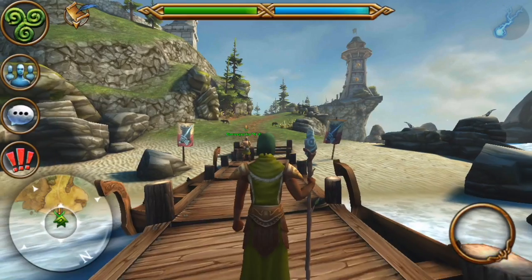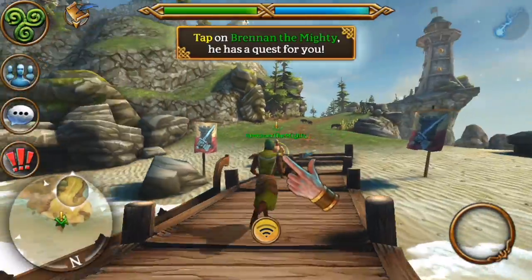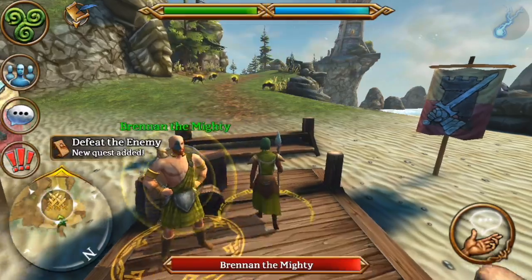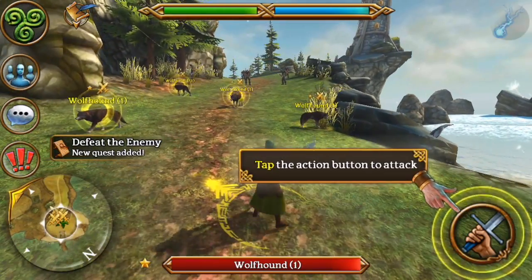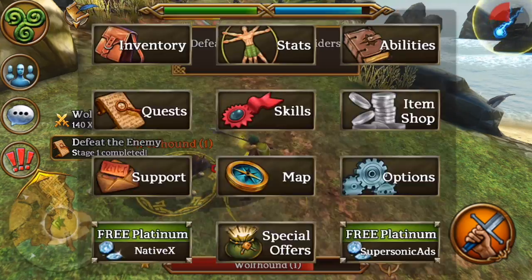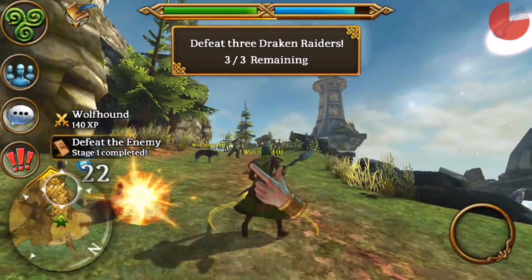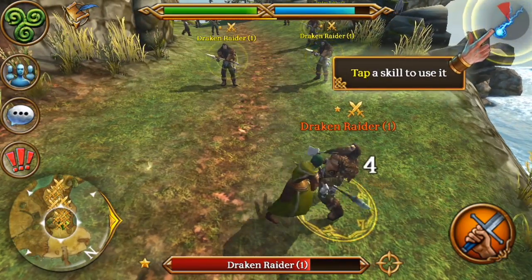Let's go to Morrigan. So you basically get here and talk to Bren the Mighty, run out, attack a wolf, and this just starts the game. As you level up you can increase your skills. We need to defeat three Dracon - as you level up I'll show you how to increase skills.